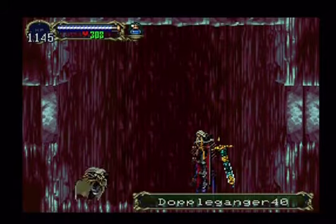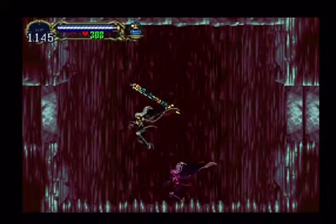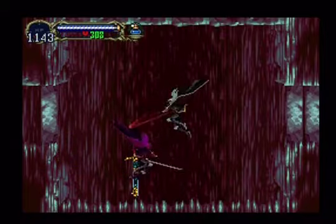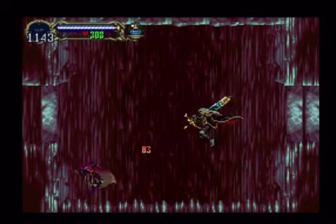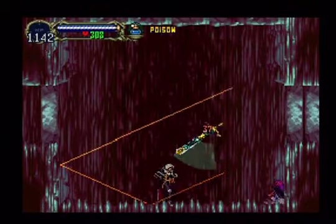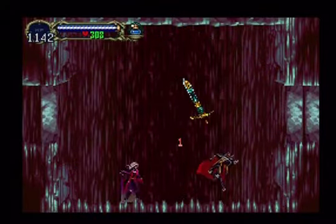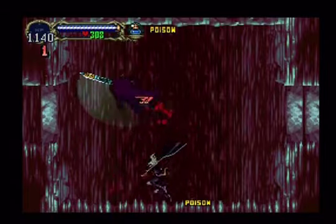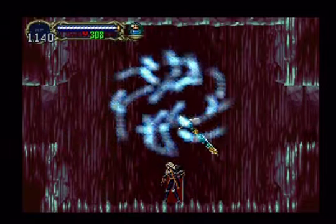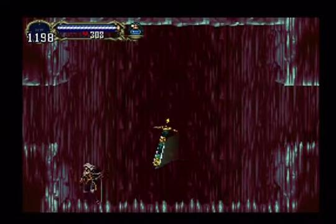Doppelganger! We meet again! Wanted to use a different sword on him. I have something called the Terminus Est, which is poison-damaging. That way he doesn't do that much damage. There are a lot of ways to fight this guy — just know he's vulnerable to different status effects and your different weapons. He also likes to use the bouncy crystal. He can also poison me as well, making this fight a little bit longer, but not too much. I'll wait till that wears off. But first, we'll grab this life max up.